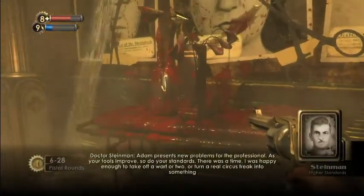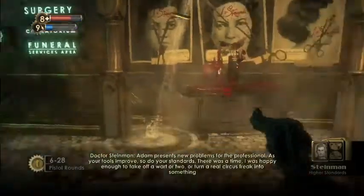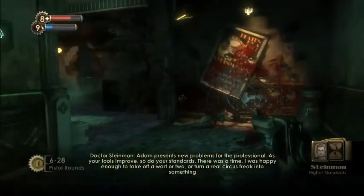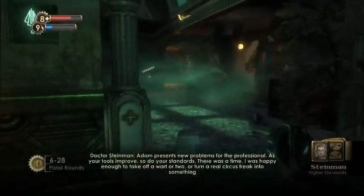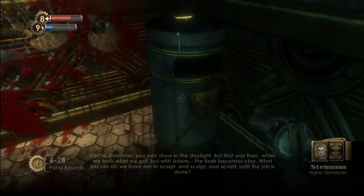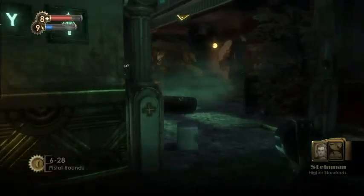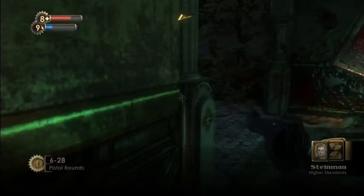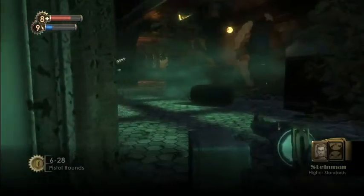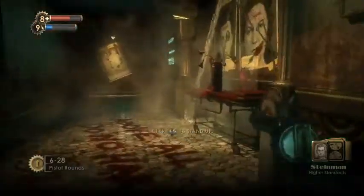Audio log: 'ADAM presents new problems for the professional. As your tools improve, so do your standards. There was a time I was happy enough to take off a wart or two, or turn a real circus freak into something you can show in the daylight. But that was then, when we took what we got. But with ADAM, the flesh becomes clay — what excuse do we have not to sculpt and sculpt and sculpt until the job is done?'